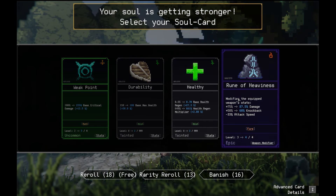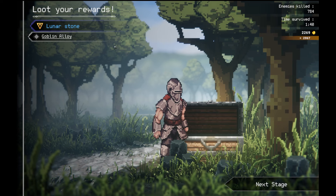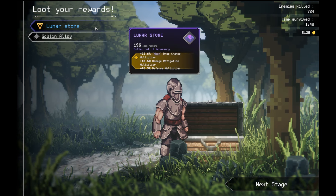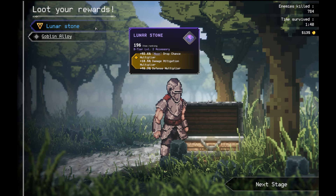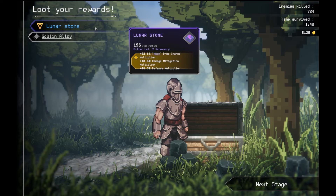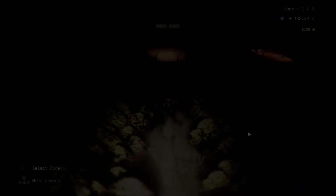More damage, more knockback, reduce attack speed. Lunal Stone! Oh! That's a moon one. We have the other one on — we have the shoulder one. And look at the modifier. It gives you defense. A lot of defense stats. And it's a legendary modifier. That's crazy.